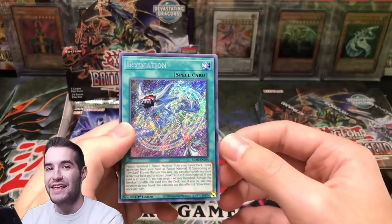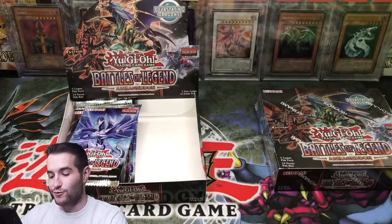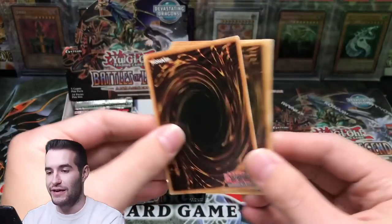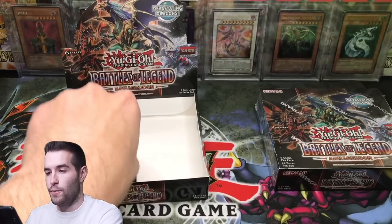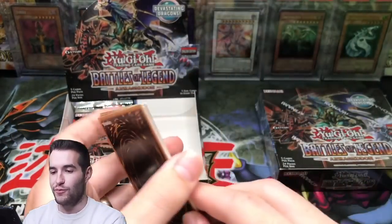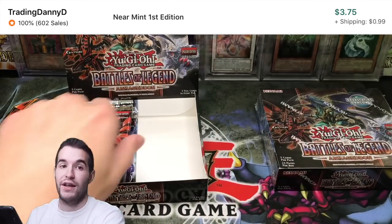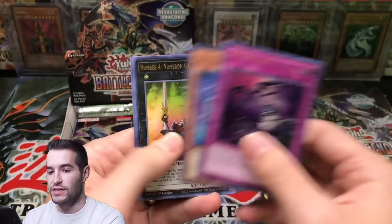Invocation! Look at this box — it's epic! We got an Invocation and we got a Chaos Emperor Dragon of Armageddon. If we pulled a Starlight in this box, this would be the ultimate box. We've pulled the two best secrets already in the first box. Even with all that, we're probably getting about 75% value back. We haven't broken even yet because these boxes are really expensive and there aren't too many big money cards — a lot of solid value but it's tough to break even.